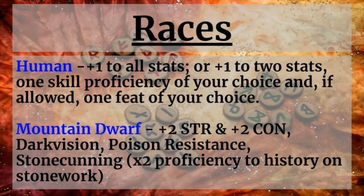Next, we have the tried and true, ever-faithful Humans. Humans gain +1 to all stats, or, if your DM allows, you gain a +1 bonus to 2 stats, 1 skill proficiency of your choice, and 1 feat of your choice — because feats are an optional rule in 5th edition D&D, but if you are allowed to take the optional rule, go with this choice. And lastly, we have the Mountain Dwarf, which gains a +2 bonus to Strength and Constitution, Dark Vision, Poison Resistance, and Stone Cutting, which provides a ×2 proficiency bonus to History on Stonework. May not come up all the time, but it makes sense for a Dwarf and is very fitting.